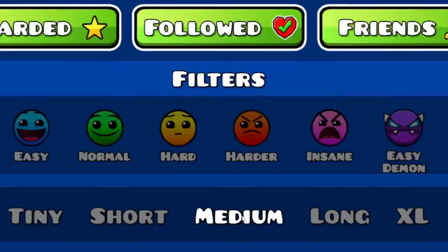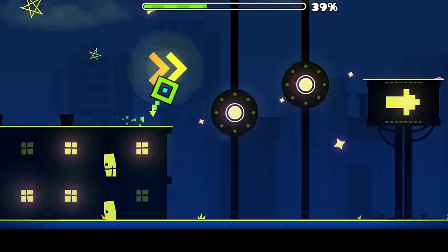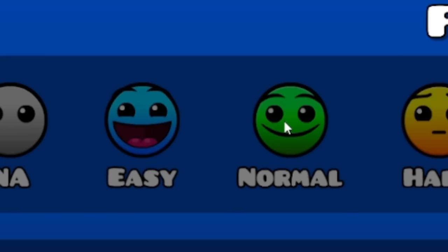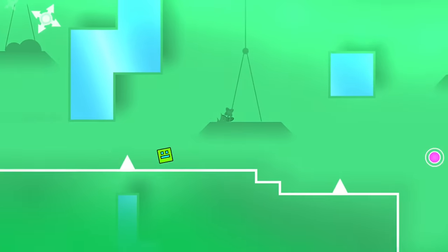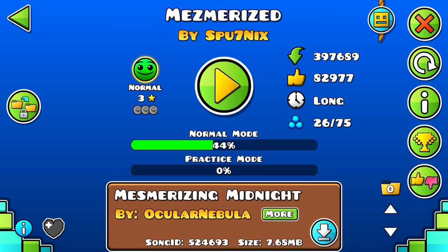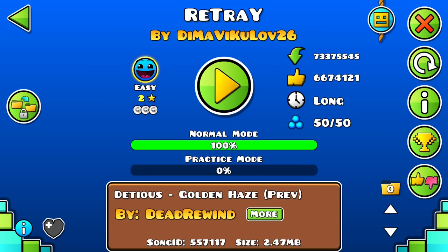Last but not least, select the medium feature so you can beat the levels way quicker. After you've got around 500 user coins, switch to doing the same for the normal difficulty, since there aren't enough easy levels to provide you 1000 user coins in total. Some easy levels to start off with are Mesmerized by Sputniks and Retray. Good luck.